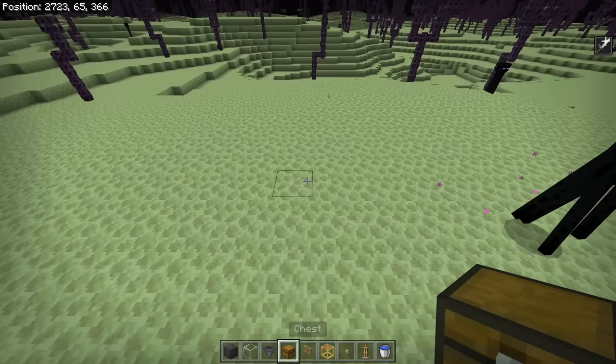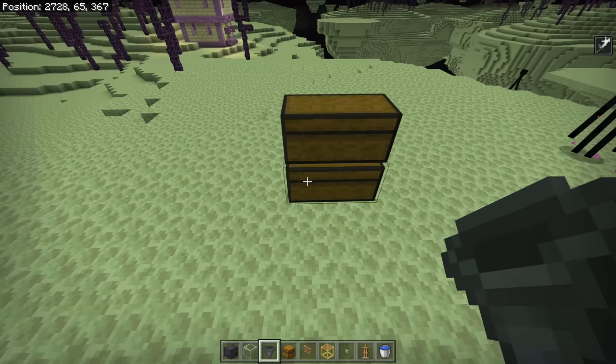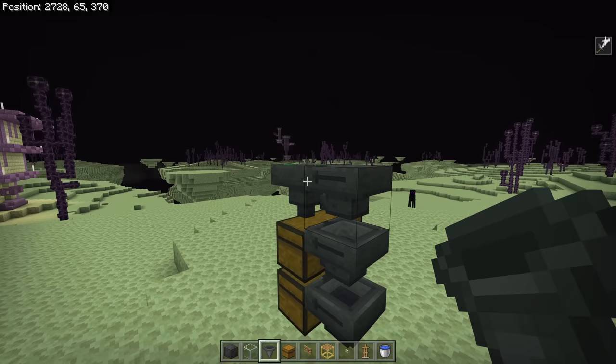Start out with two sets of double chests — you probably won't need a ton of storage, but you can do more if you want. Put a hopper in, place a temporary block, face another hopper forward, then face a hopper down. That's the entire storage system — it's that easy.